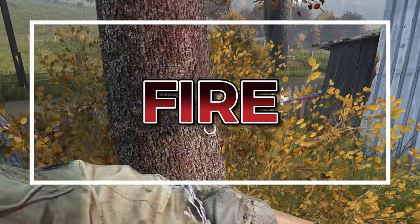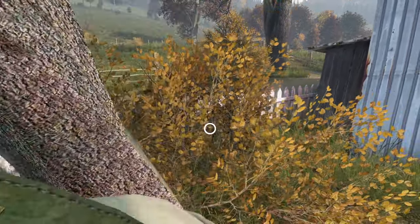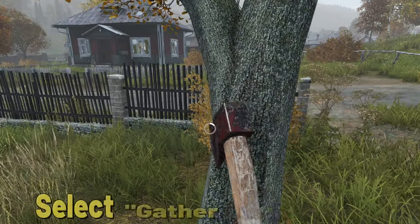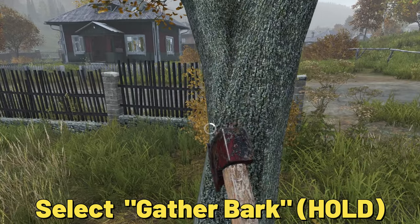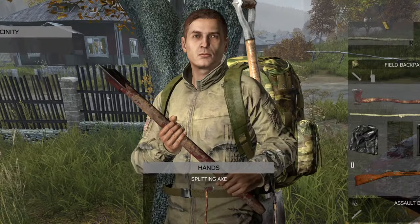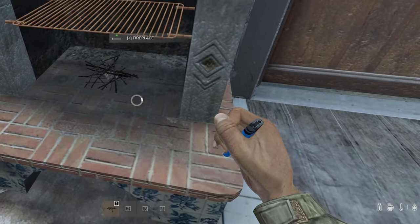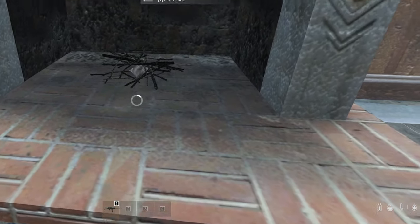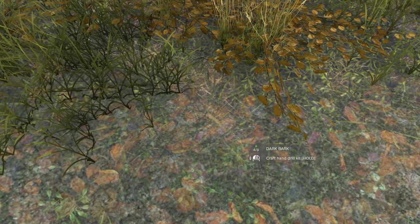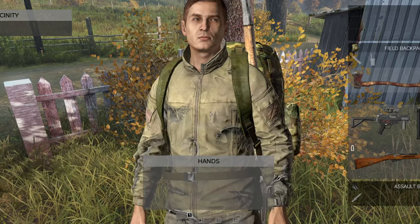Starting a fire is an essential survival skill in DayZ. You can use fire for warmth, a heat boost, or for cooking food — knowing how to start a fire can be the difference between life and death. To begin, gather some bark by approaching a tree with a saw, knife, or axe and selecting gather bark. You'll also need a source of ignition such as matches, a lighter, a road flare, or a hand drill. You can create a hand drill kit by combining bark and a wooden stick. However, be aware that there is a chance it may fail to light the fire, which will consume the hand drill kit and you'll need to make another.